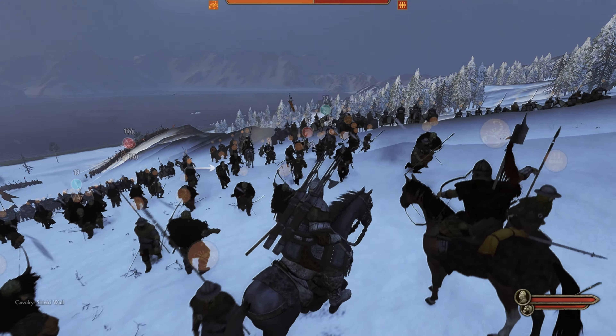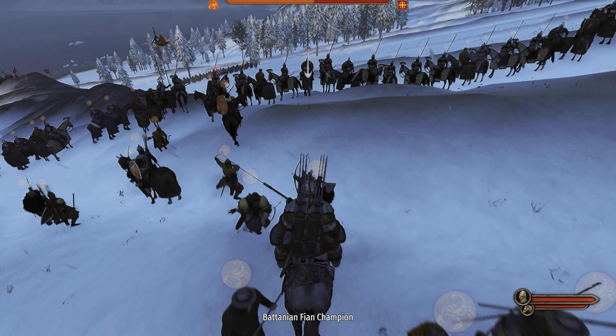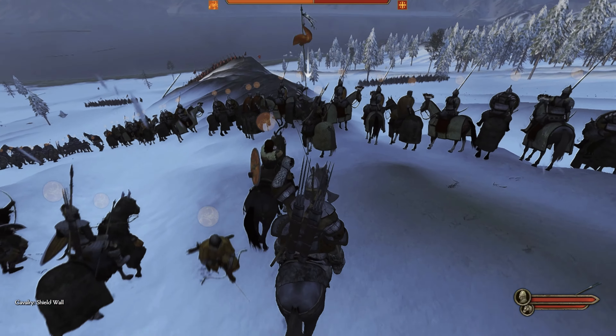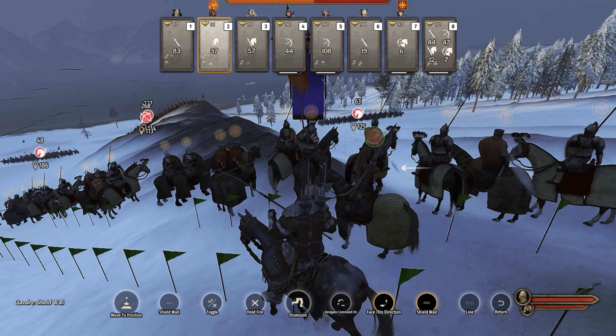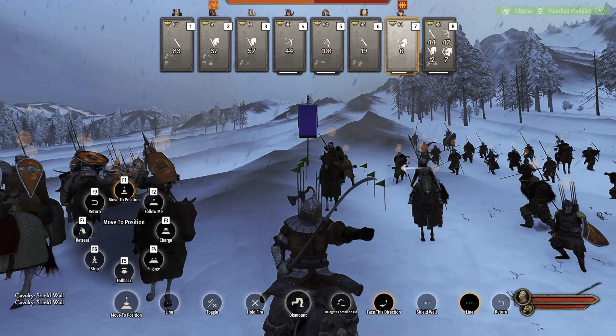The rest of the strategy of this battle is quite honestly to let our archers go to work. They're firing downhill, which gives them a range advantage on the opponent. On this side, I have the second cavalry — you can see them highlighted there in a shield wall.